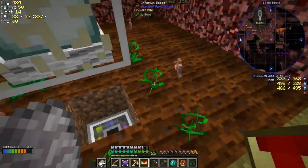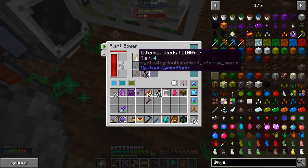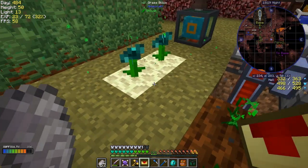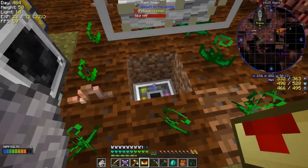In here I've got seeds - quite a few dye seeds, some inferium and other seeds, lots of rubber seeds and water seeds - they're all multiplying quite nicely, which is great. Next thing I could do is make this bigger.